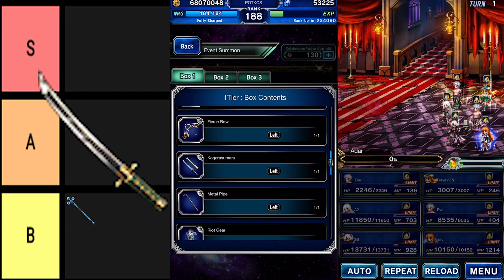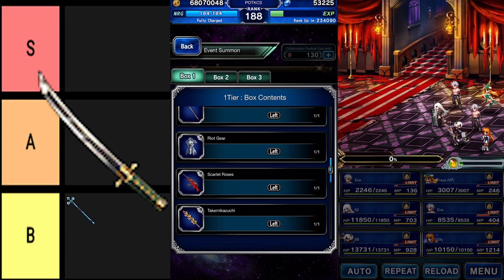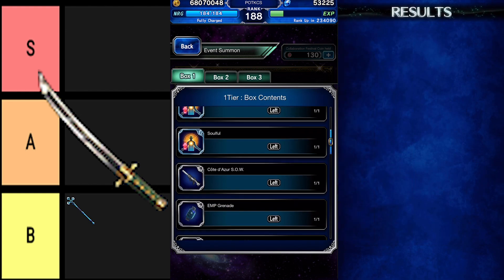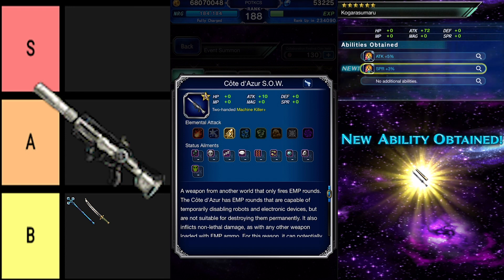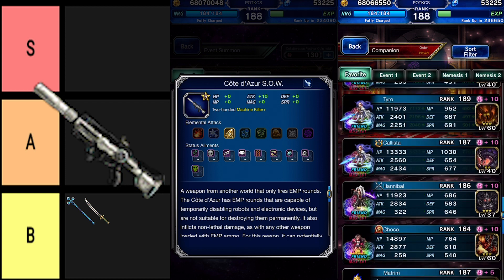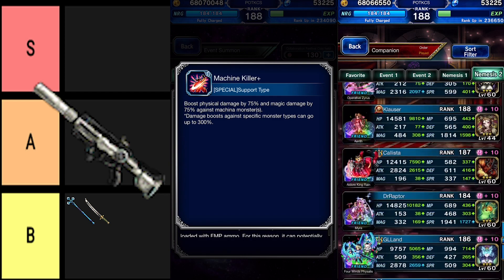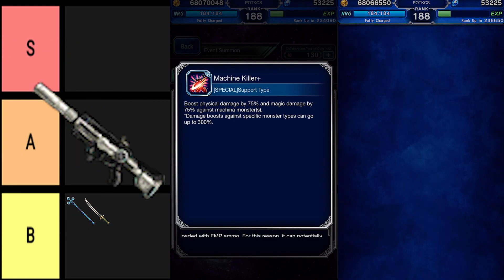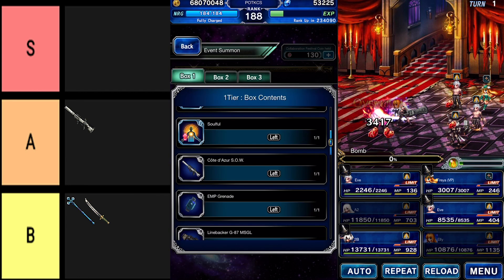Next, Warblade — a 106 attack katana boasting a possible 60% boost in attack. Only for beginners. It has no bonuses alongside it, so it's very susceptible to being overshadowed. The Côte d'Azur S.O.W. has an incredible attack stat of 10, and a 60% boost is not going to save it. Don't cast it aside so easily, though — it comes with a built-in lightning element and an extremely powerful magic killer plus. Unfortunately it's outclassed by Sparky, so if you don't have any form of machine killer, make sure to set this one aside just in case.